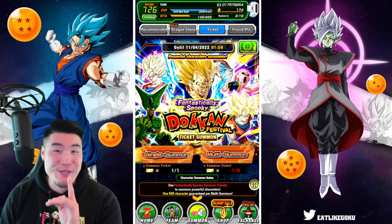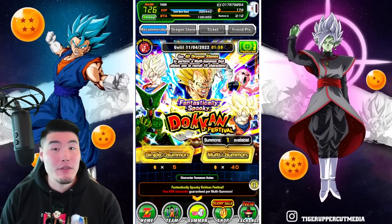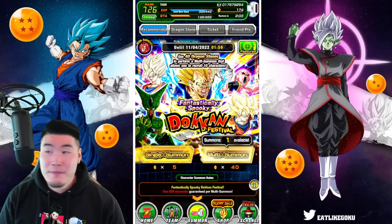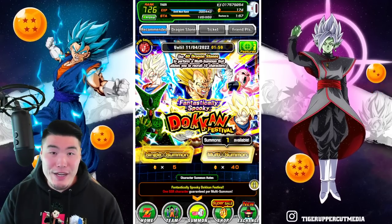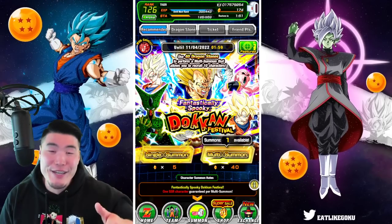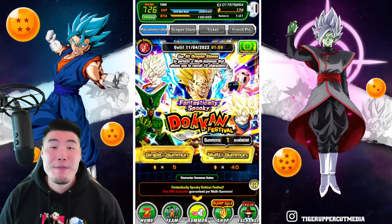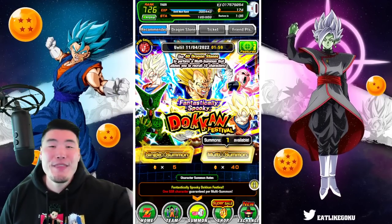There you have it — not a bad return for our investment. We did at least get one usable dupe. I'm not gonna spend any stones on this banner because I want to have as many stones as possible for a summoning video for you guys once the Gammas drop. Good luck on your summons if you plan to summon, but once again I think you probably shouldn't — but it's up to you. Thank you so much for watching. If you liked today's video, make sure to like the video, sub to the channel if you're new, hit that notification bell. Until next time, have an awesome day. I'm Tiger with Tiger Uppercut Video, signing out.